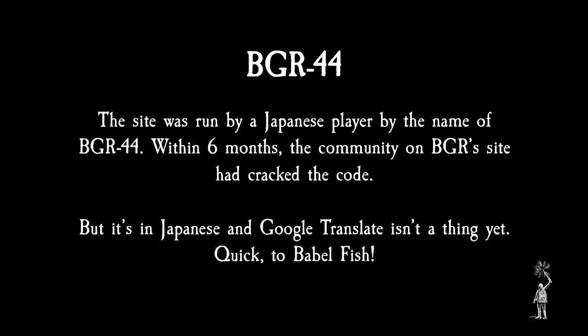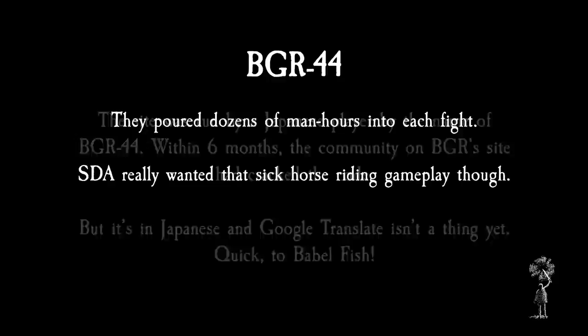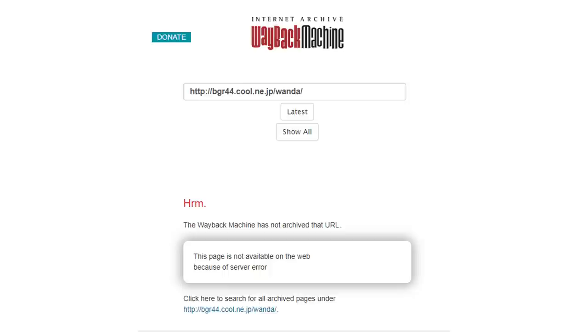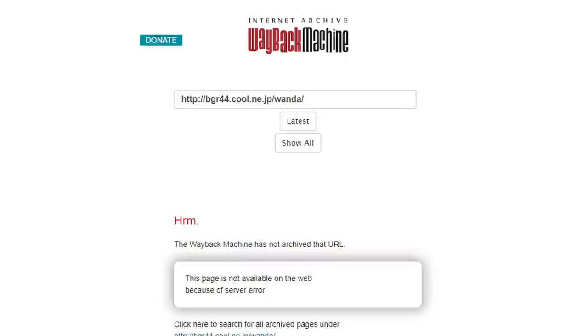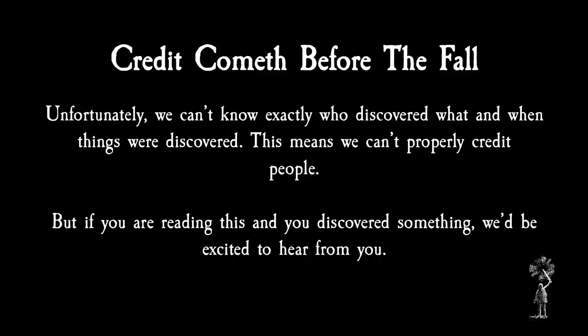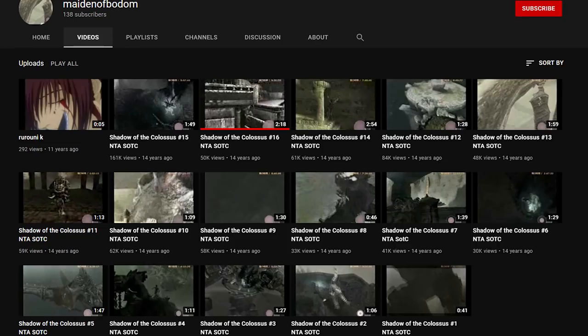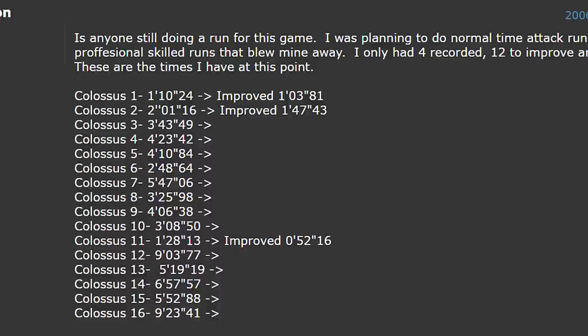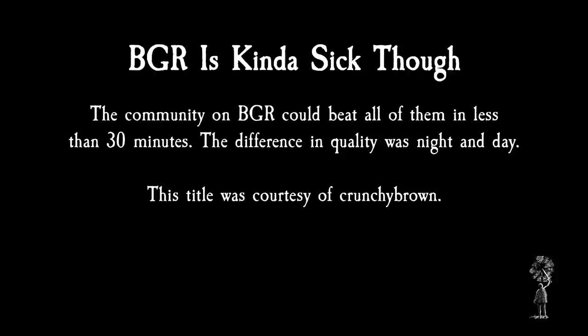Within six months, the community on BGR's site had cracked the code. Pouring dozens of man hours over each fight, the runners there had found the optimal way to fight each and every Colossus. Unfortunately, this site went offline before any major archival efforts could be made to save it. It was a hub for some of the best Shadow of the Colossus speedrunners to share and discuss strategies for each boss fight, as well as share their times. Without access to the knowledge shared here, it's impossible to give runners their due credit. By the end of 2006, one of the users had uploaded the fastest times for each Colossus to YouTube. In early 2006, the community on SDA found it difficult to beat each Colossus in under the nine-minute time limit. The community on BGR could beat all of them in less than 30 minutes. The difference in quality was night and day.